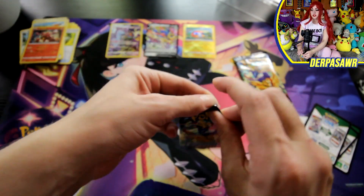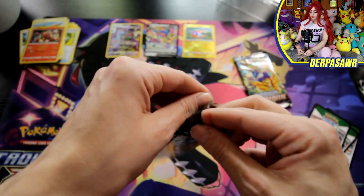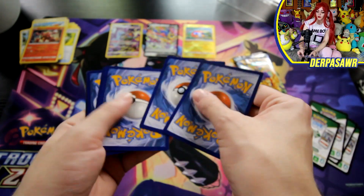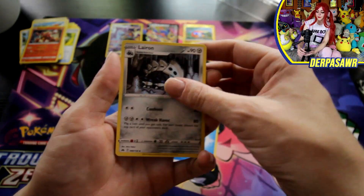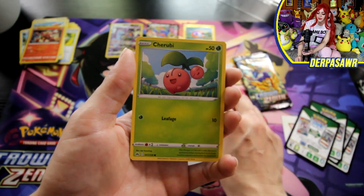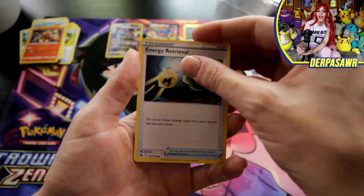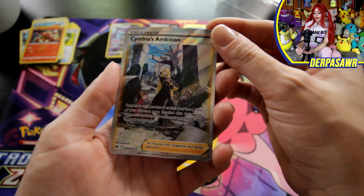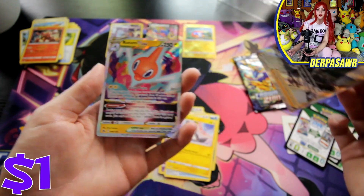I thought that was a Crepe for a second there — just the lighting. We've got Energy, Laren, Friends in Sinnoh, a Gloom, Yungoos, Charubi, an Exeggcute, Energy Retrieval, a Molgile, a Cynthia's Ambition — I love this card so much — and a Rotom V-Star. Double pulls! This Cynthia is just so pretty. Much waifu. Such wow.